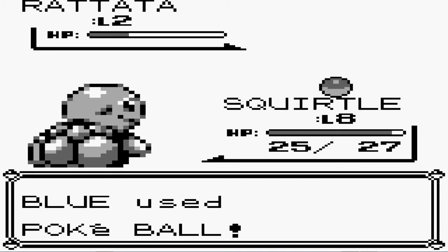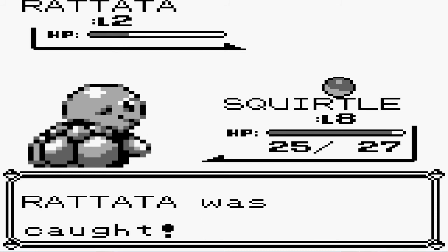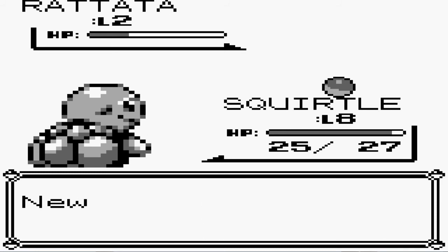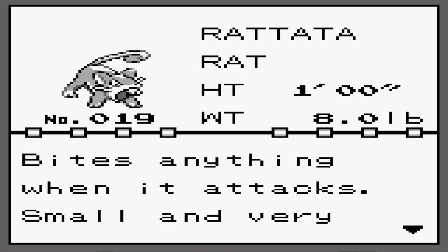That's pretty much all the information about Rattata I've got — there's not much to it. It is a great HM slave. Obviously you saw we caught it first turn.